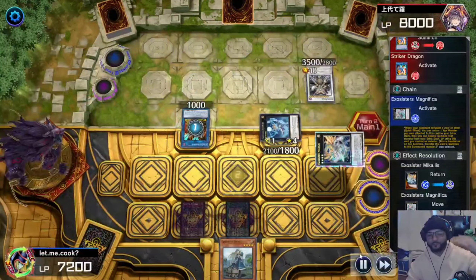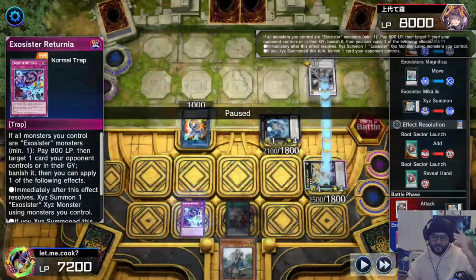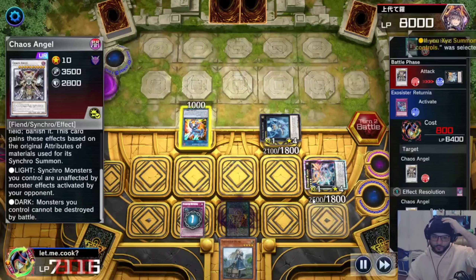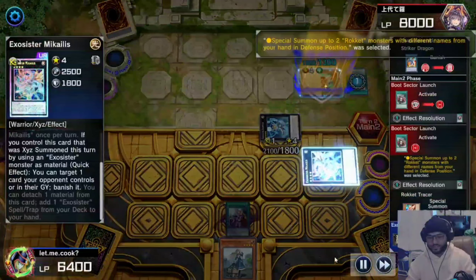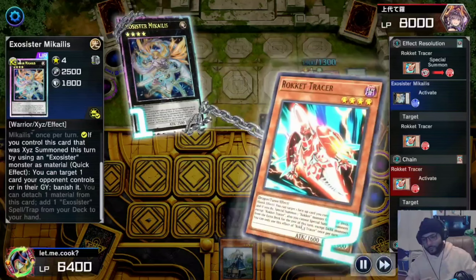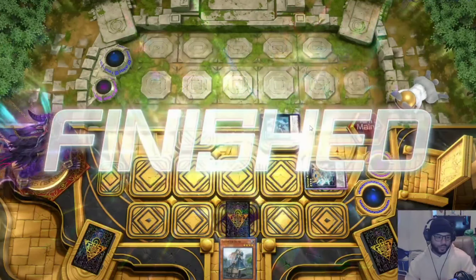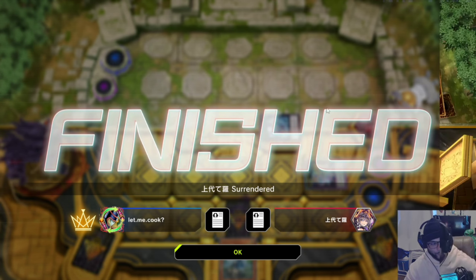They bring Michaelis back out. They search out Blue Sector Launch, go to the battle phase, but my monster is unaffected by monster effects — not spells and traps though, so Riturnia gets that thing out of there. They activate the Boost Sector Launch, special summon Rocket Tracer — I activate Michaelis to banish it, they quick effect pop it to avoid the banish and special summon a Rocket Caliber — but they can't do anything under the shenanigans, so they scooped.